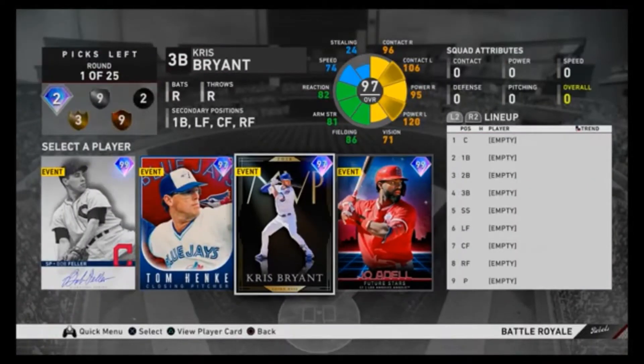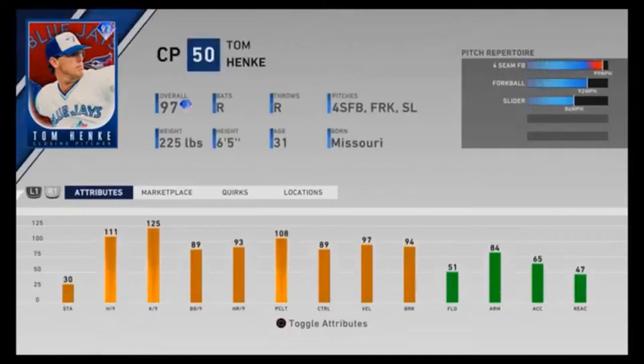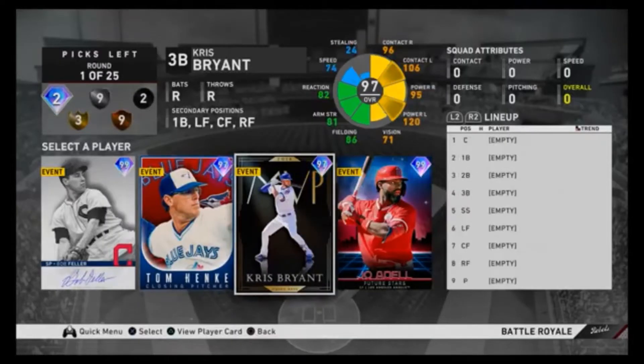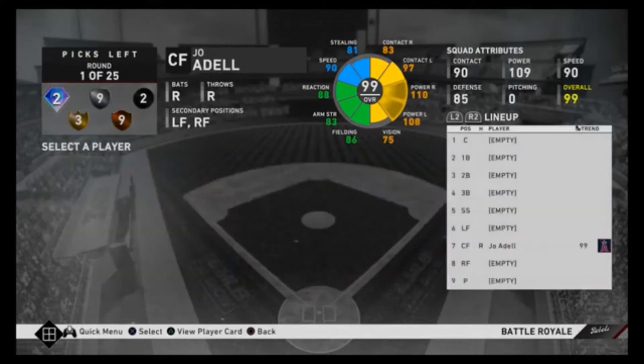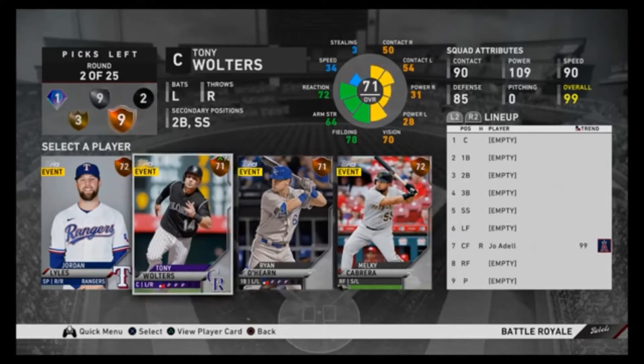The first thing you need to consider is that the Summer Circuit is played in Battle Royale format. What that means is the games are only going to last three innings, and you're going to have to draft an entire team before you play your six games. This will not involve your regular Diamond Dynasty team — it will revolve around drafting.